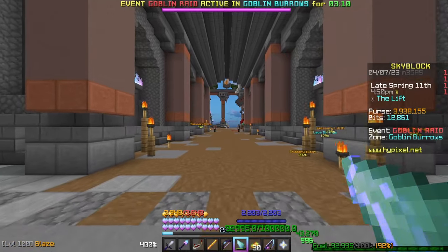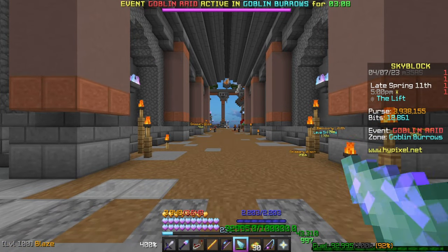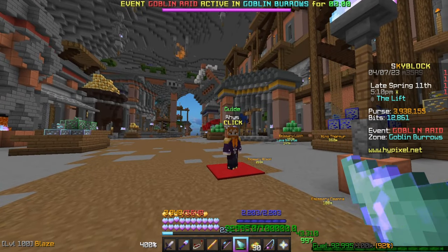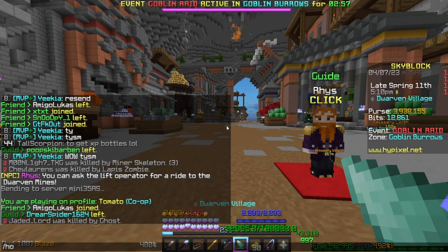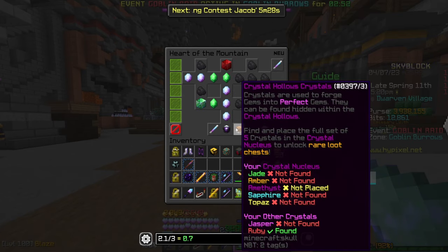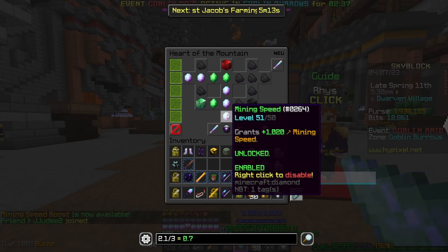Once you've done that, it will give you your first Heart of the Mountain level and take you into the Dwarven Mines. From the Dwarven Mines there is a guide here — definitely worth speaking to. One of the more important commands you first unlock is slash hotm — Heart of the Mountain — which brings up your general skill tree where you can upgrade various perks.